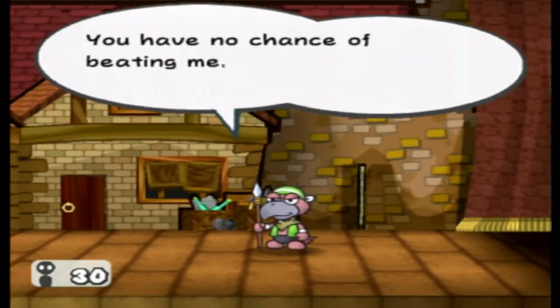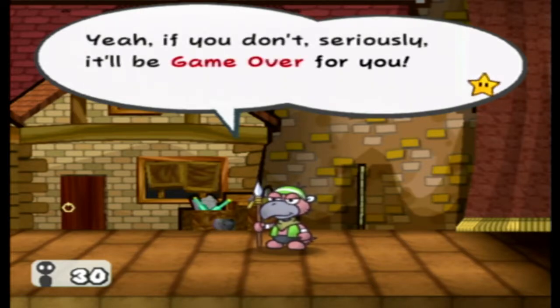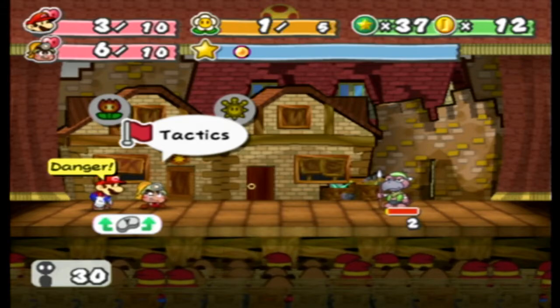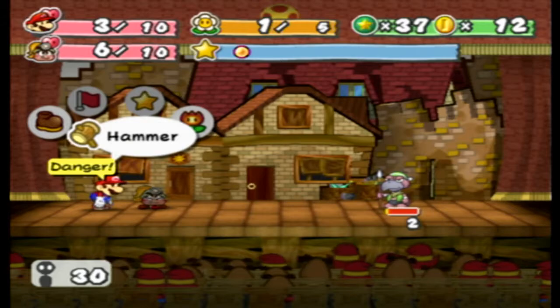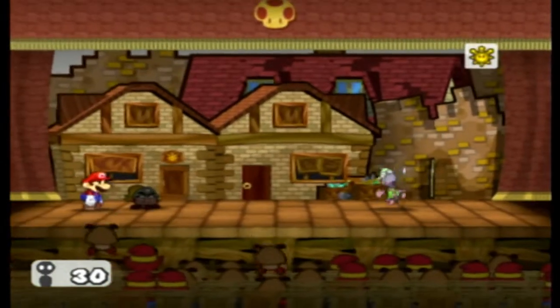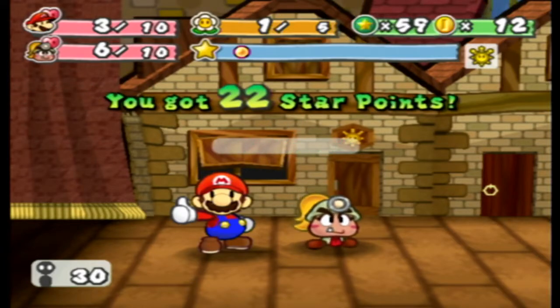That hurt. The enemy tells us we have no chance and should run. You can choose to run from your tactics menu — sometimes it's best to run. We're not running. Risk it for the biscuit. It's actually going to be kind of hard for me to miss this attack. Hammer! And just like that, Gus is down and we get 22 star points.